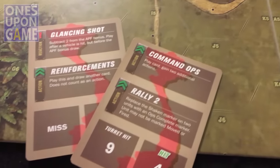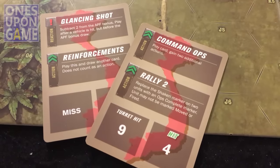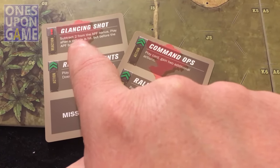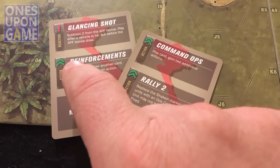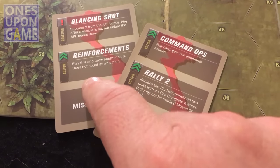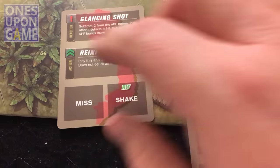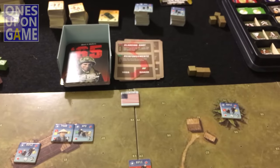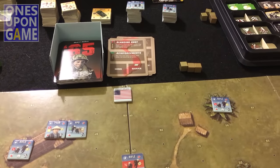Now it's my turn - I can discard up to two cards, because there are cards here that I do not want. This one is only good for vehicle attack, armor piercing. And this one allows me to just draw another card. So I think I'm going to do that and get rid of that one.